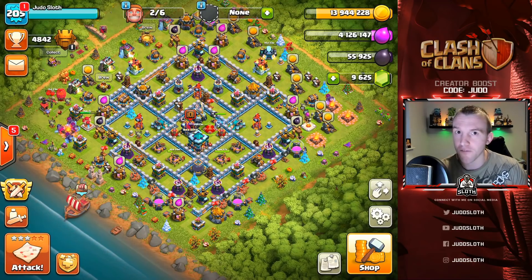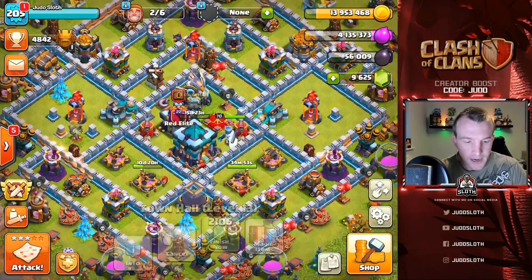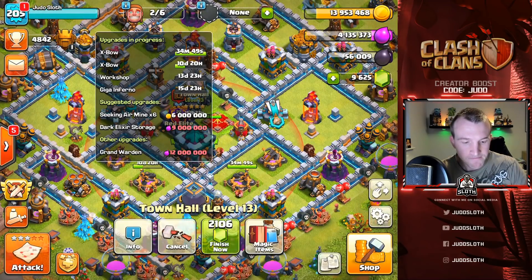We get a lot of loot and we move forward in terms of trying to spend all 60 million in this episode. I had a quick farm in between because I found a dead base, so I managed to get a little bit more loot. Let's go ahead and see what we have in terms of spending a little bit more. Let's come back after the hog riders and the miners.